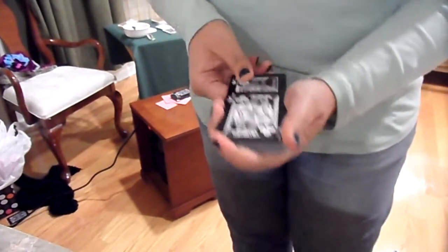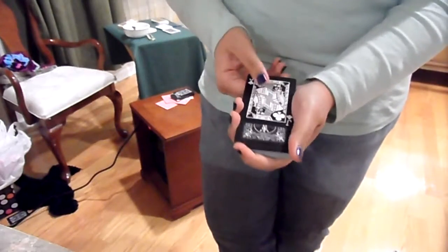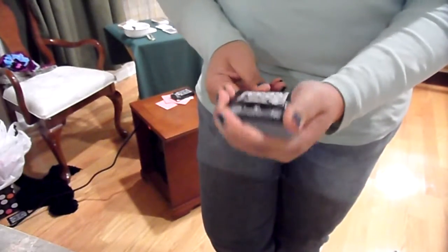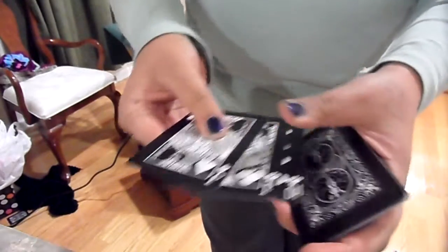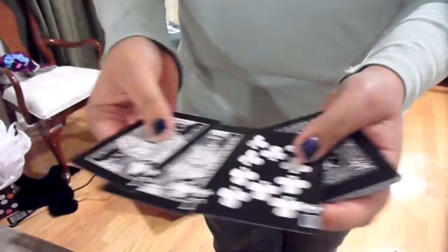Now, your card is still in the center, but we can actually make it rise on top with a 1, a 2, and a 3. Your card, in between the two jacks, pops up.